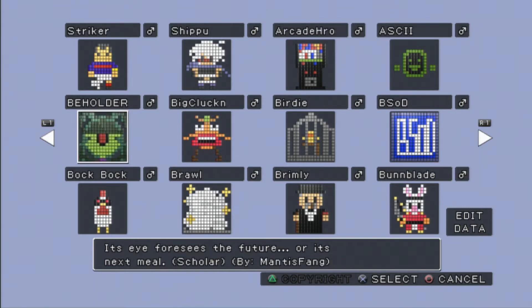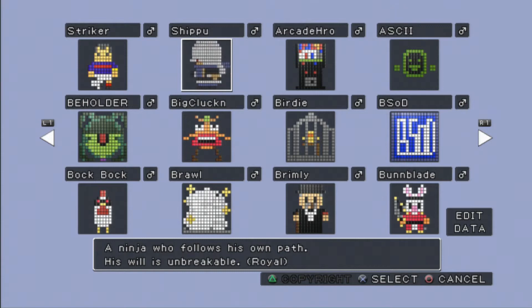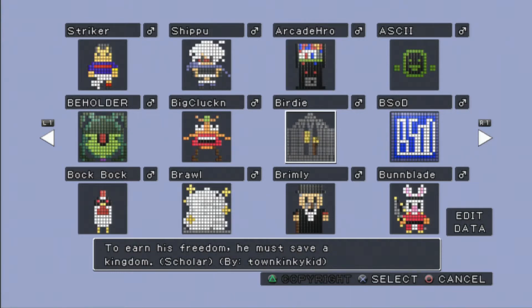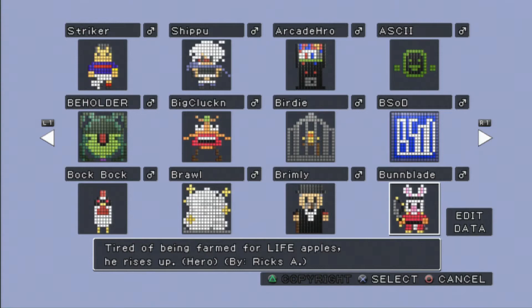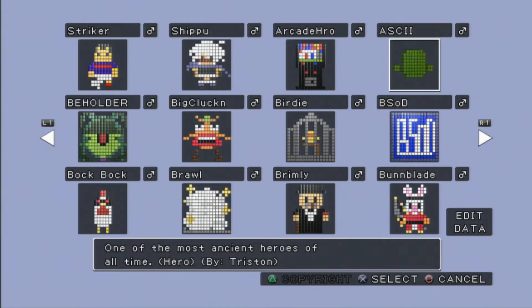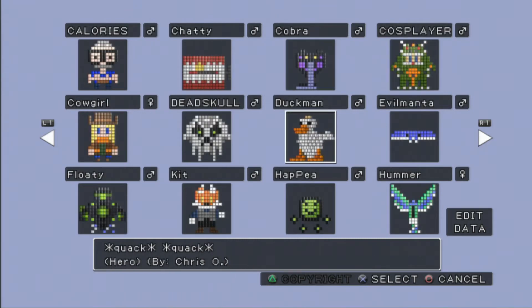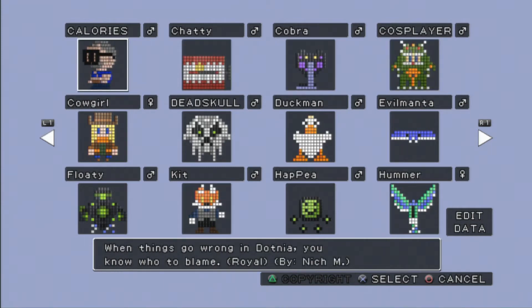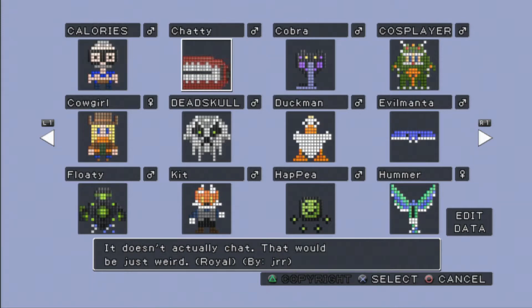The giant eye monsters from D&D. This game — you can play an arcade machine. As an arcade machine. Or a caged bird. Bunny blade. I have to wonder if that isn't a Usagi Yojimbo reference. It may be. Duckman. Someone cosplaying a dragon? This game is the best game in existence.